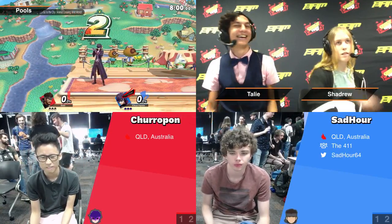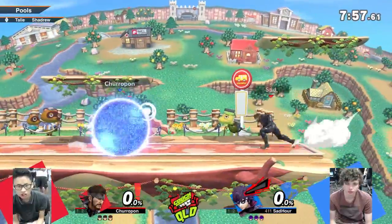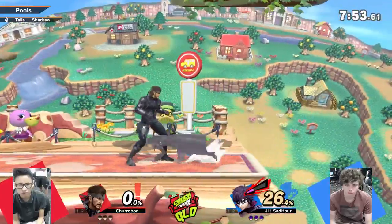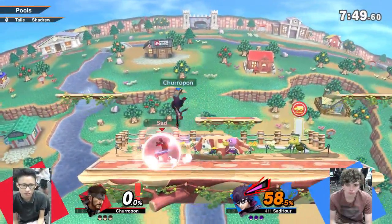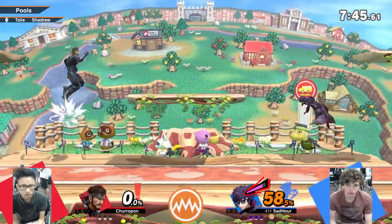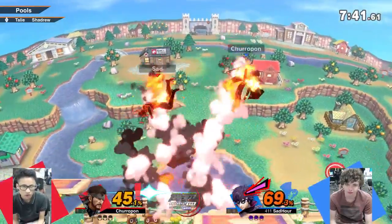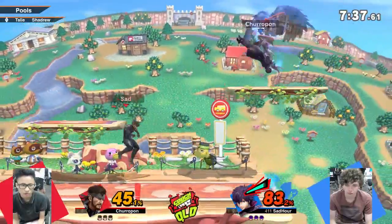Chip performed quite well — good on him. We've got Sadauer playing Snake. I wonder how he's gonna play around Joker. Something interesting about Sadauer is he likes using down tilt a lot more than other Snakes I see. He does a little leg swiping, and he gets follow-ups from it.